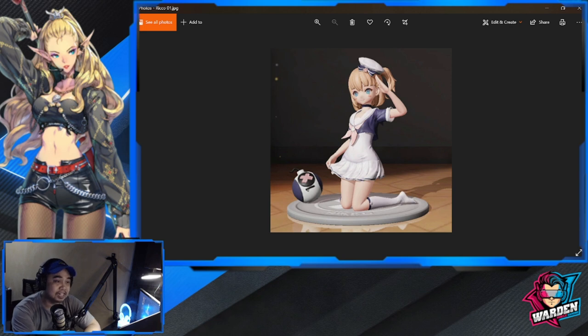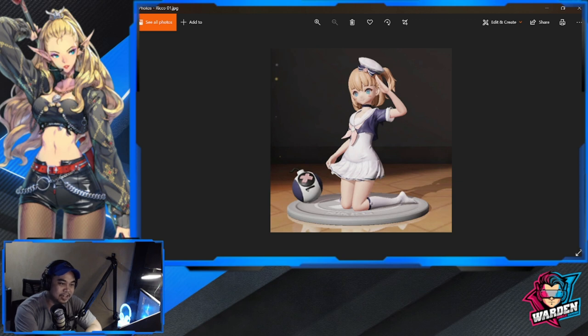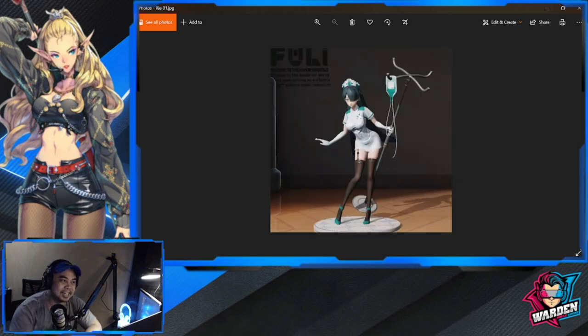Next is Riko — one of the simplest skins I've ever seen. She's using a bomb, and this is the 2D rendering. The bomb is actually smaller in the 2D while it's bigger in the 3D.